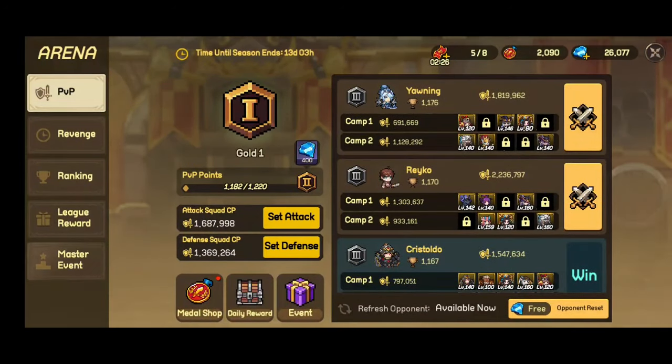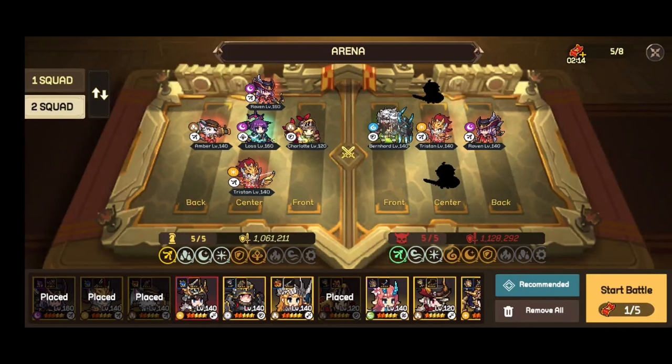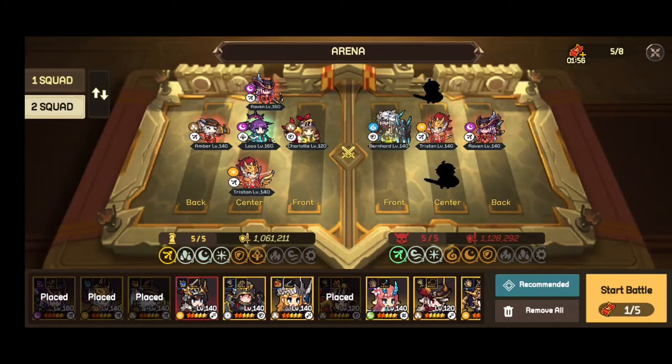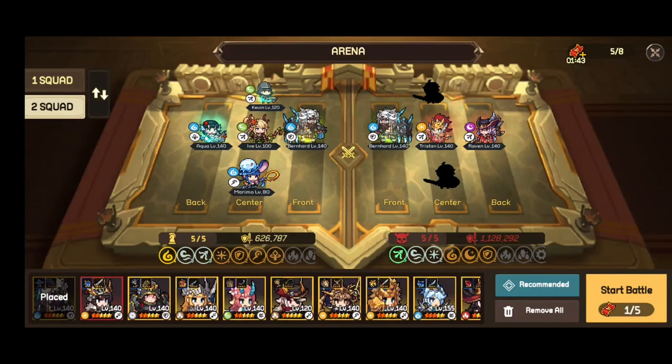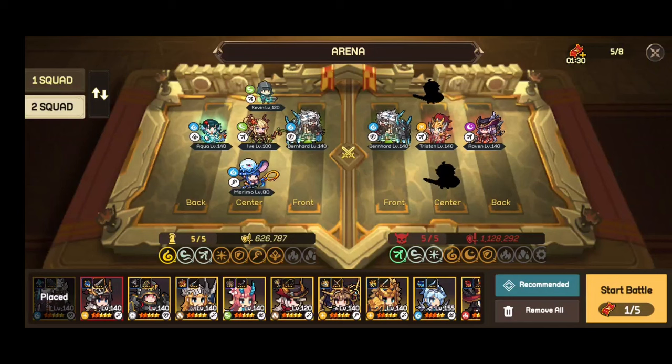Let's go to the PvP arena and try some matches. This is the formation I'm using right now — I find it the most efficient. My second squad is full of snipers because they are the best right now. I wanted to use a composition that everybody could use even without a lot of investment in warriors. I'm going to switch teams and as you can see we have one blinded here and one blinded here — chances are that Hive will be one of these, and I'll show you how Marimo effectively negates the enemy Hive.